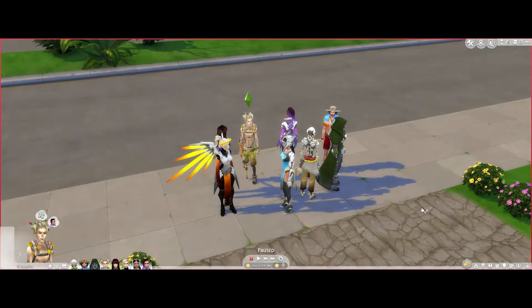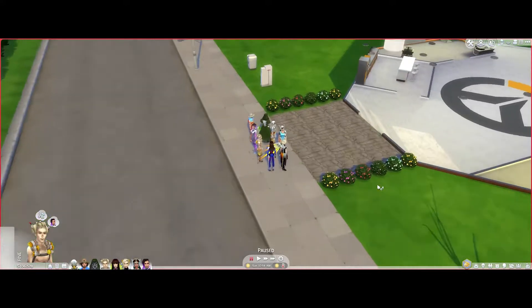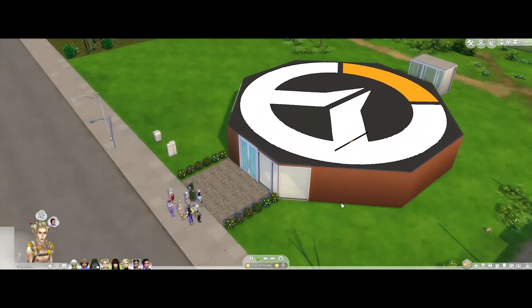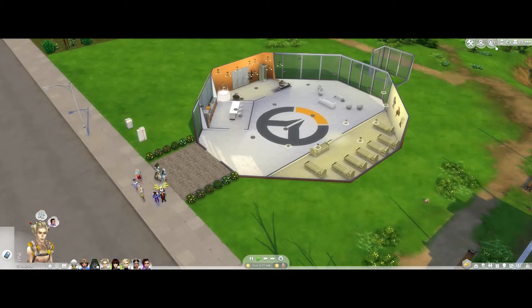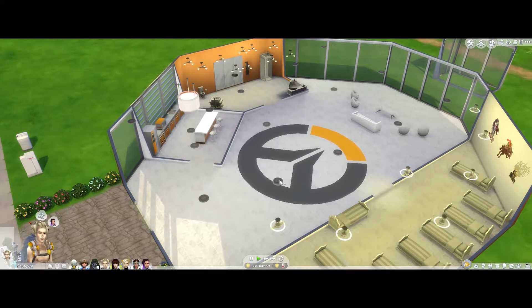Let me show you the house because I haven't shown all of it yet. I made it as circular as I possibly could and it has the huge Overwatch logo on it, and obviously it's orange. This is the inside — another huge Overwatch logo. I wanted to make it kind of modern, especially in this area. Everything's orange, white, and black.